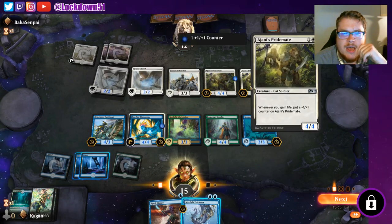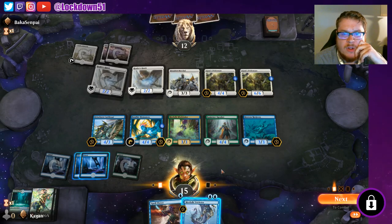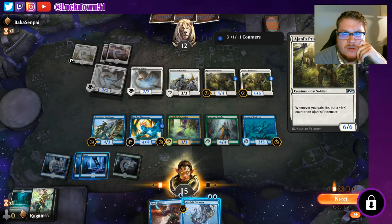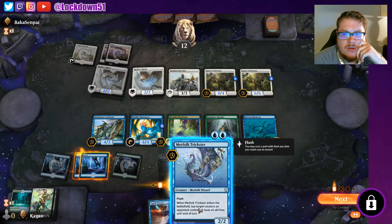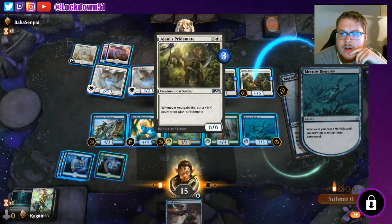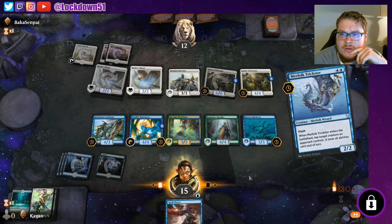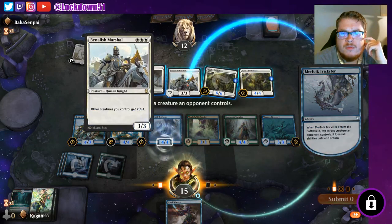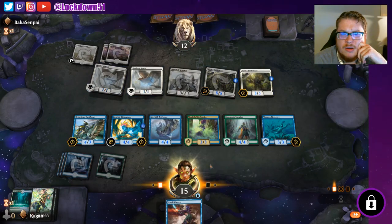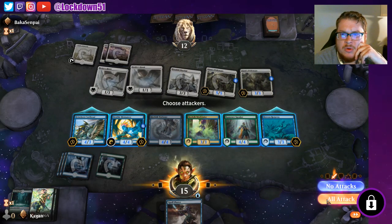We can tap two things and swing in for a lot. Tap these two — yeah let's do it. We'll use this trigger for this. We could actually turn off Benalish Marshal, make everything weaker — I actually like doing that better. We'll trade a lord with a Pride Mate.